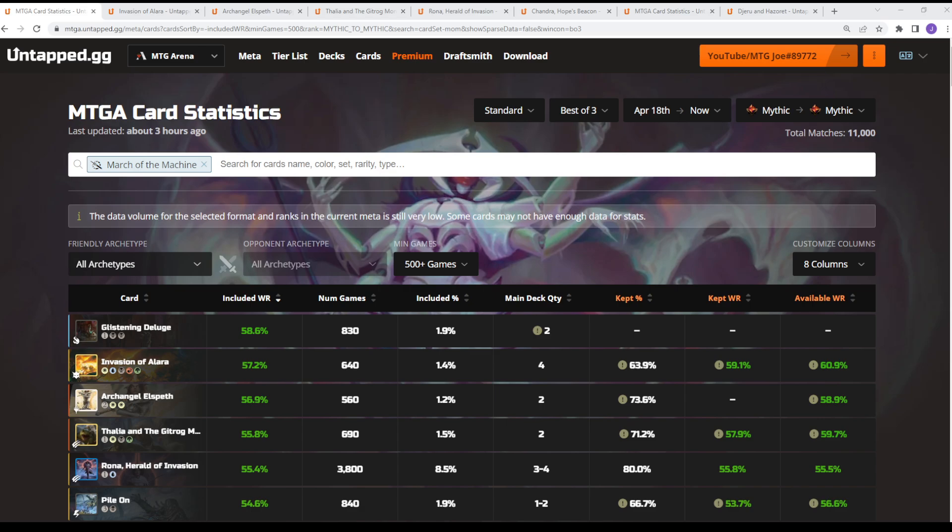We're not necessarily going to look at sideboard cards. We know Lithomantic Barrage — the red deal 5 — is going to be played a lot. Glistening Deluge, the new sweeper-type effect, is going to be played a lot. Those are situational hate cards in the sideboard — similar to Surge of Righteousness and stuff like that. We're going to focus on mainboard cards.